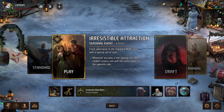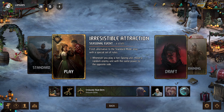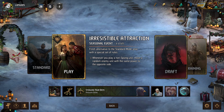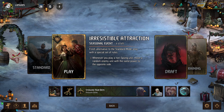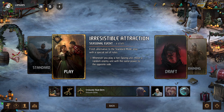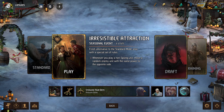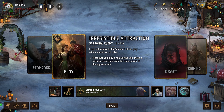Hey, what's up everybody? It's Lids, and we're back for some more Gwent. Today we're playing the new Irresistible Attraction Seasonal Event, which is an alternate game mode where whenever someone plays a unit, they will steal a random unit from their opponent's side with the same amount of power. That means this event is all about matching up your power with the power of cards on your opponent's side of the board, which is exactly what this deck specializes in doing.